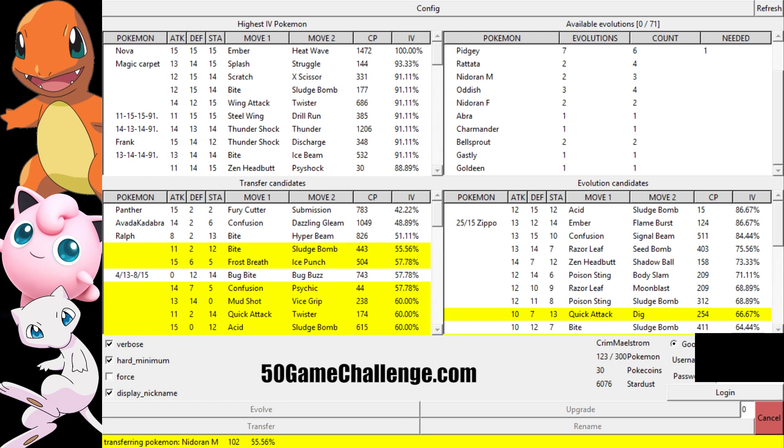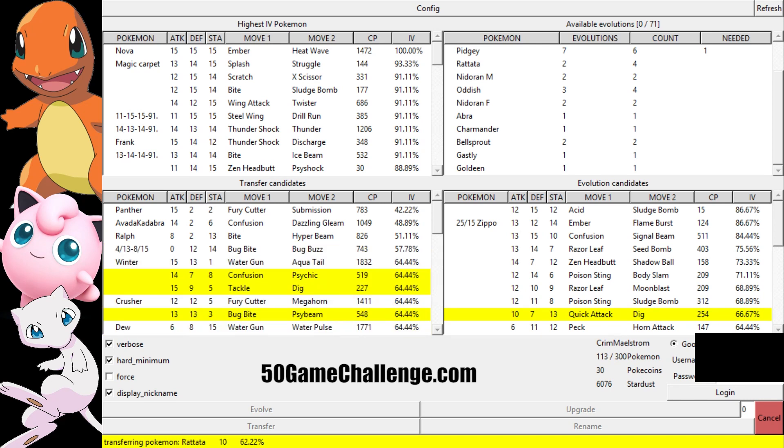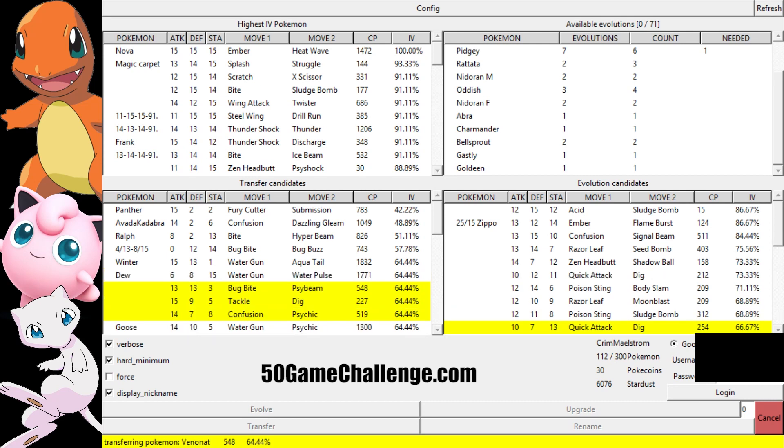Every level will get more attack, more defense, or more HP, which is really nice because if we both have level 40 Pokemon, yours will be much stronger. So that's the best way to look at it. It's hard to tell when you capture a Pokemon. Usually if it's a lower Pokemon with low CP and they're very hard to catch, it's very possible that they are a high IV Pokemon. It could change between Pokemon — each one has a different capture rate.